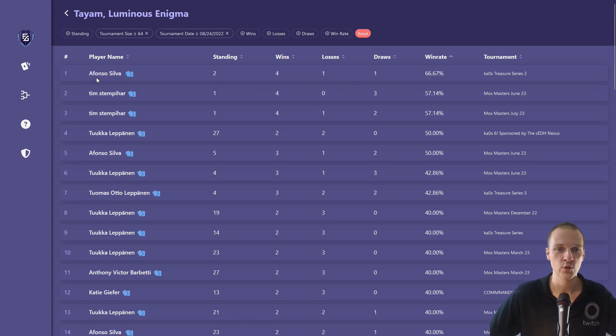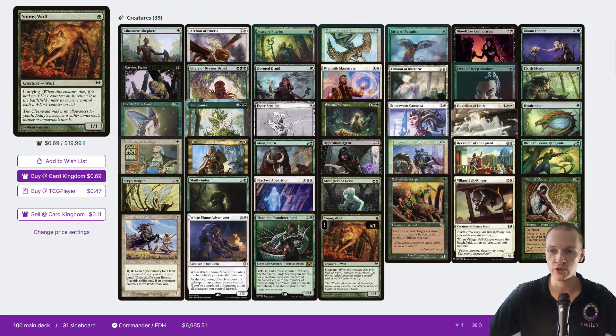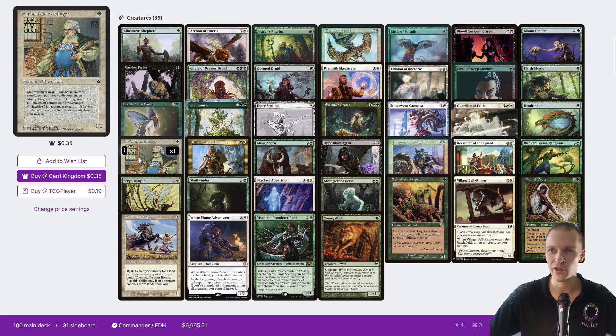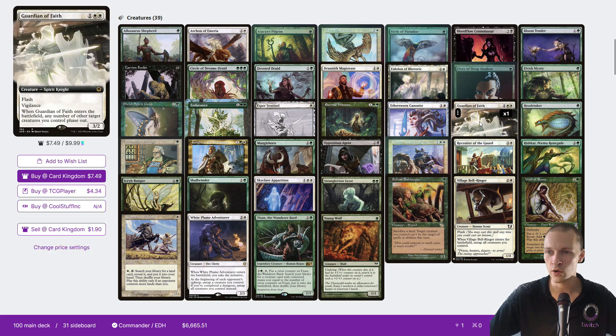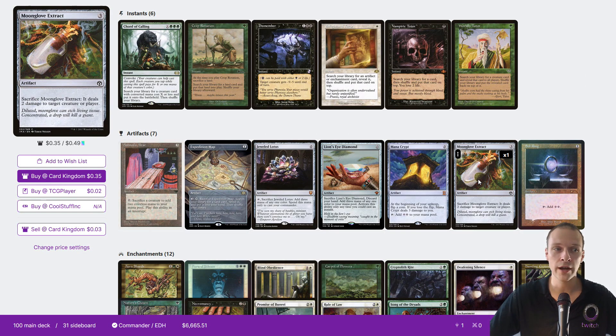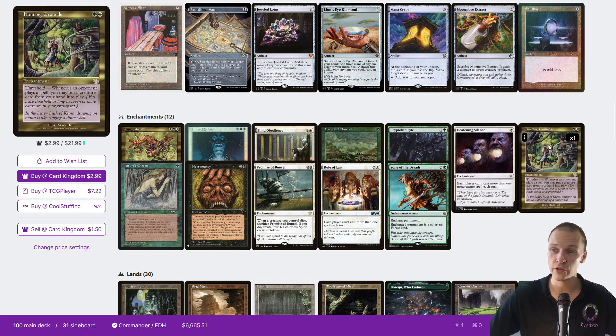Looking at a typical TIEM list — this one, Afonso Silva. Four wins, one loss, one draw, a 66.67% win rate, and he got second in a tournament. Looking at his deck list, among the combo cards we have Young Wolf, Strange Root Geist, Hex Drinker, Carrion Feeder, Blood Flow Connoisseur, Guardian of the Fate — I think he was the only one who actually played that. Village Bellringer. Moonglove Extract is a finisher: once you have infinite TIEM activations, you just put this into play infinitely and deal infinite damage. It's also a way to interact with Oppo Agent and Daffy Voidwave. He's playing Promise of Bunray, Rule of Law, Song of the Dryad, Deafening Sylings, Hunting Grounds. 30 lands total.